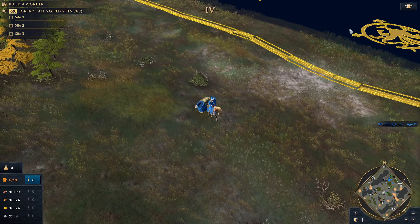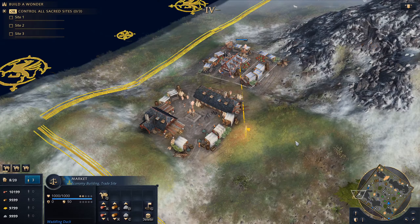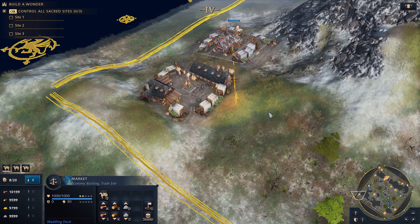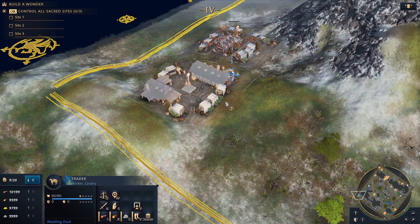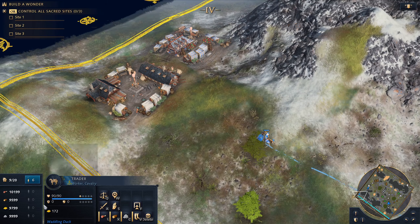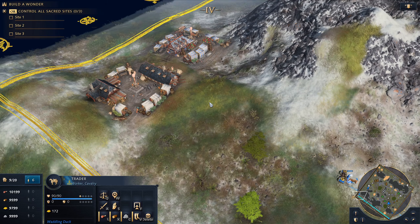It's also worth noting that there are inconsistencies in the low distances on my graphs, as traders can carry fractional amounts of gold, but the UI only displays integers. This can have a large impact at low distances, and I did not take the time to determine the exact fractions given.